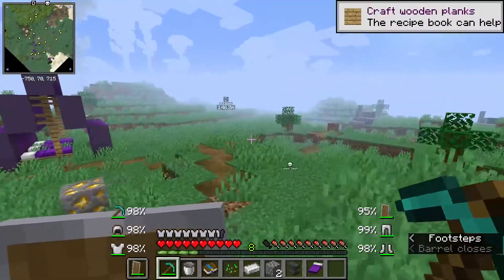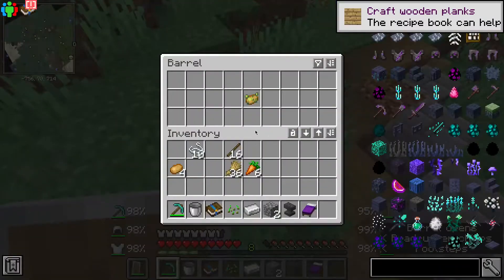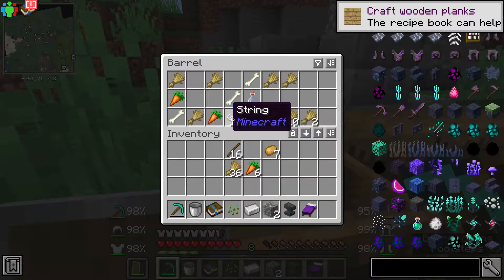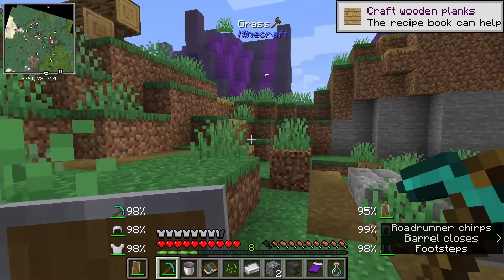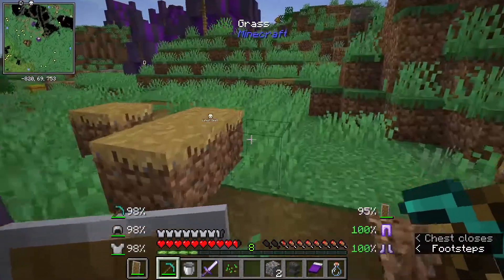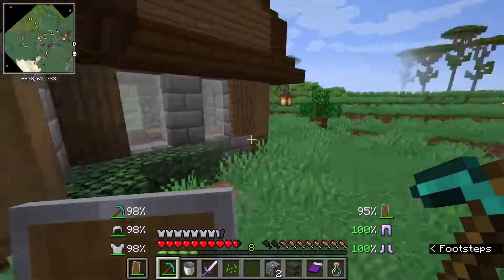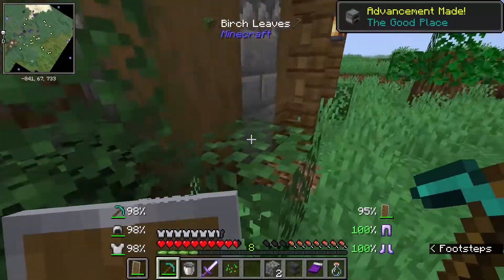I got out of the cave and found a village — well, sort of a village. It has some food and basic stuff which is great. I got a bed and slept here. It's pretty amazing, I really like this town. Let's grab all this food and go explore this beautiful house — I really like the design here.